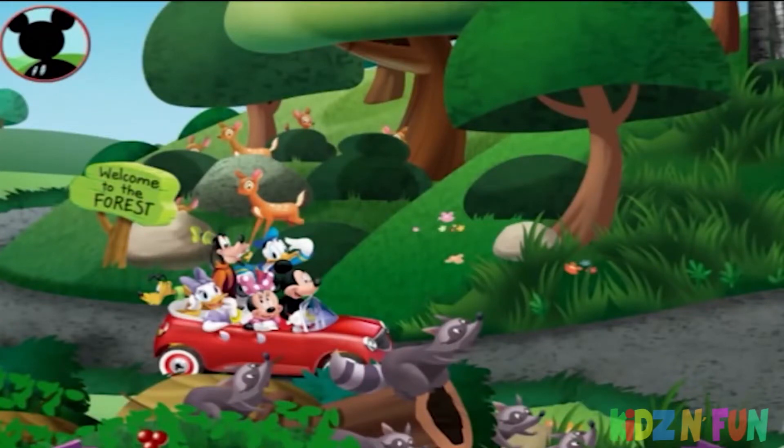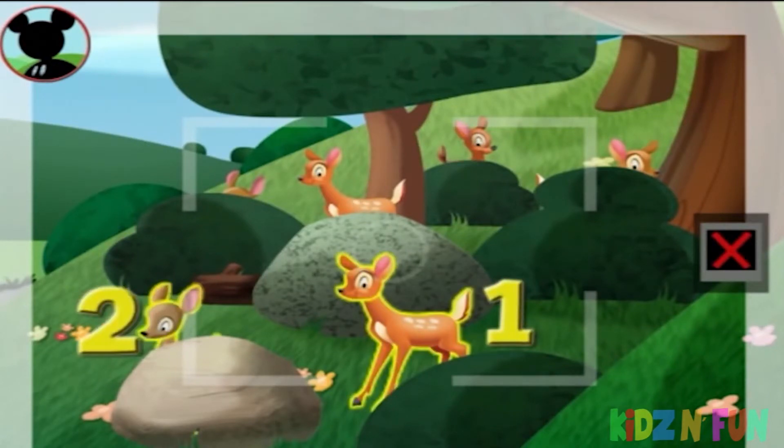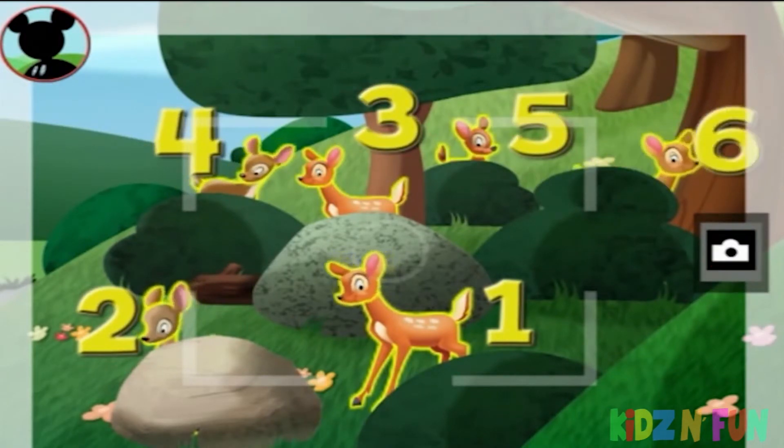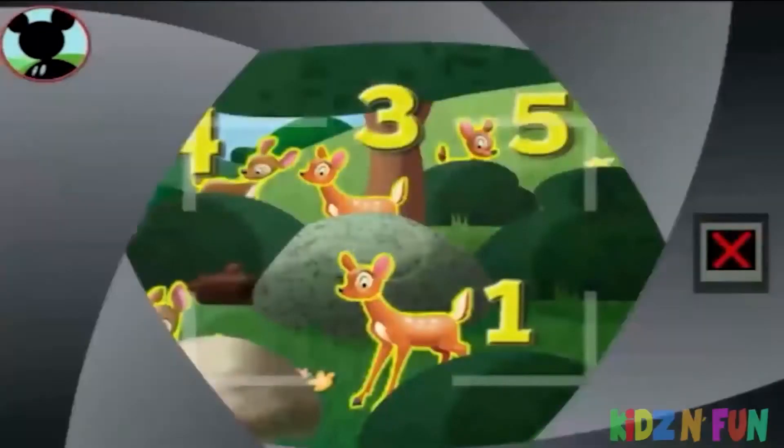Now I'd sure like to find a group of six animals. Those are deer. Is this a group of six? Touch the animals to count them. One, two, three, four, five, six. Awesome! Now tap the camera to take a picture. Say cheese.